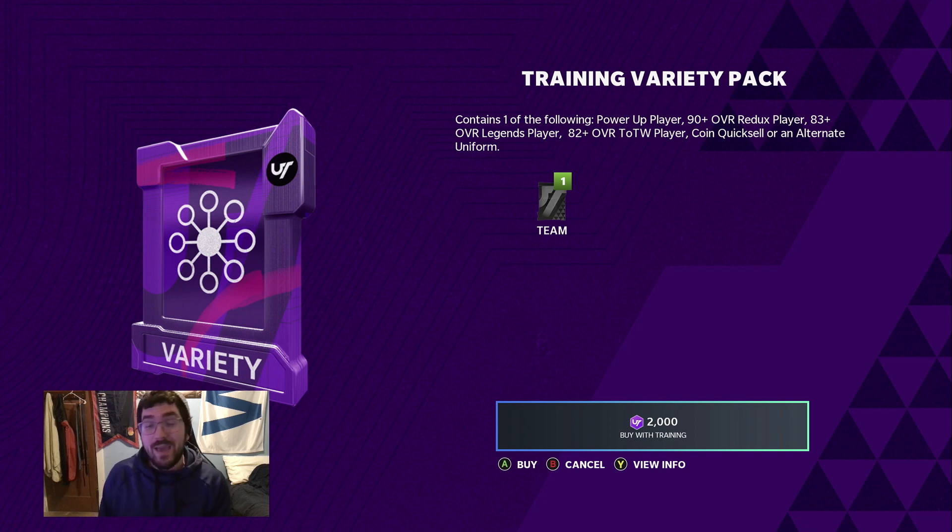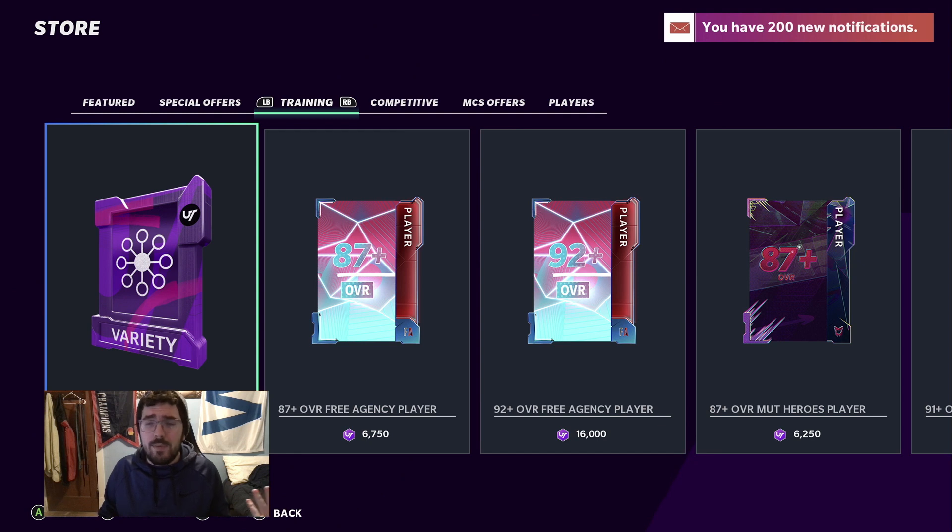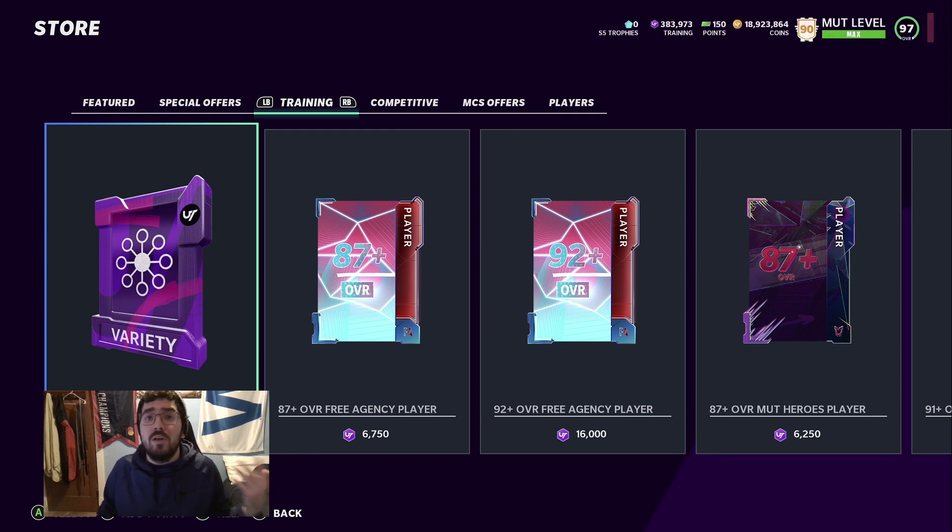What is good, Sammy O Squad back at it again. Today we're going to be talking about the training variety pack method I use to get my cards, get rid of my cards, and make the most coins back from this pack. When this pack started I had about 6 million coins, now I'm rocking almost 19 mil. I've got about 380,000 training, a few LTDs in my binder, and maybe one to two million in cards — I've made over 15 mil from this pack.